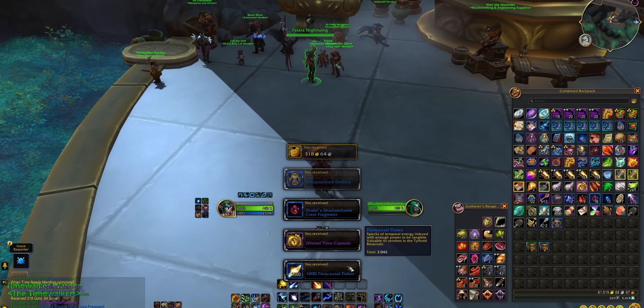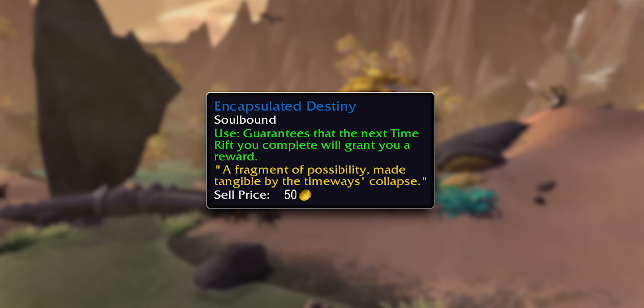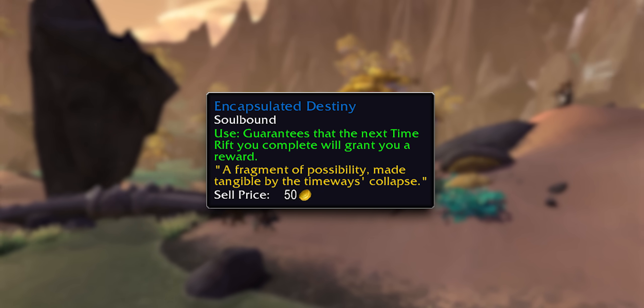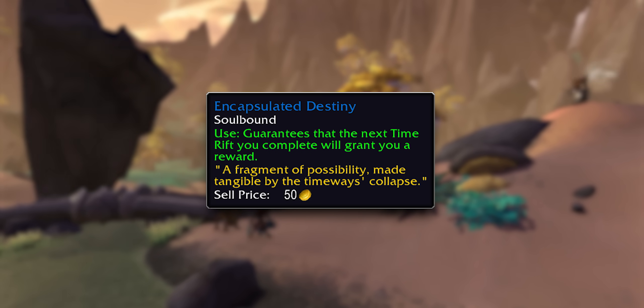You also randomly get these items called Encapsulated Destiny — quite the name. If you use one of them, it will guarantee you actually get some loot from the rift you're doing. Another really nice thing is that, at least according to the patch notes, you do not get dupes, which is so good. Their reward team is leveling up. There's also some catch-up gear that can drop and an item you can trade in for a piece of your choice, a little bit like in the Forbidden Reach. Last I checked, the catch-up gear is iLevel 402 and fits into the upgrade system.